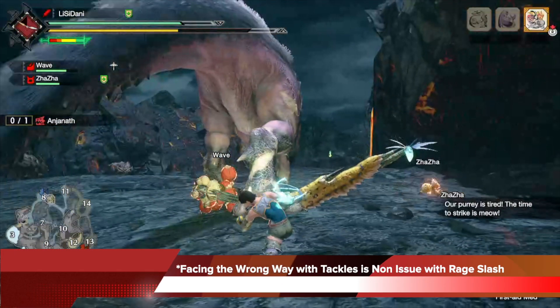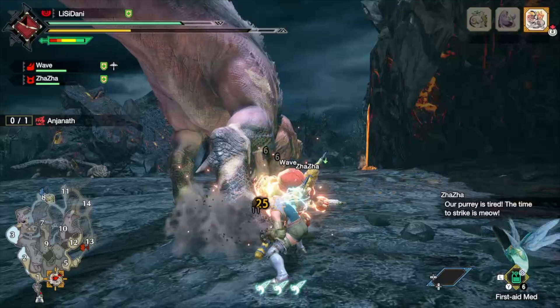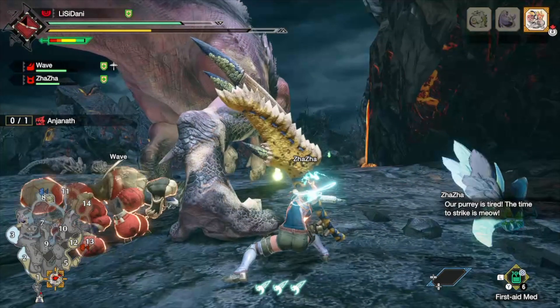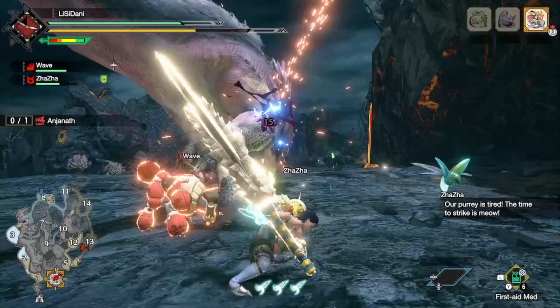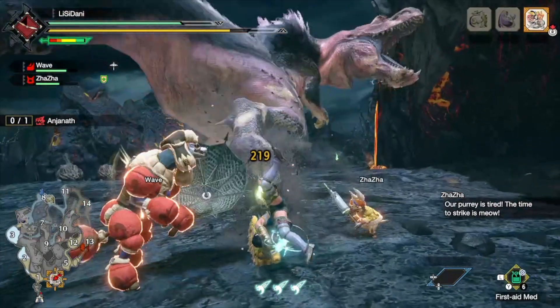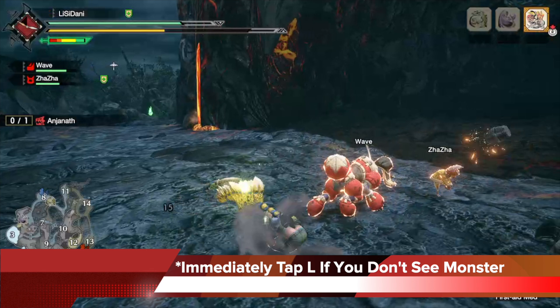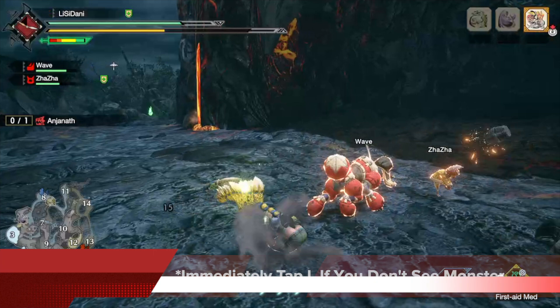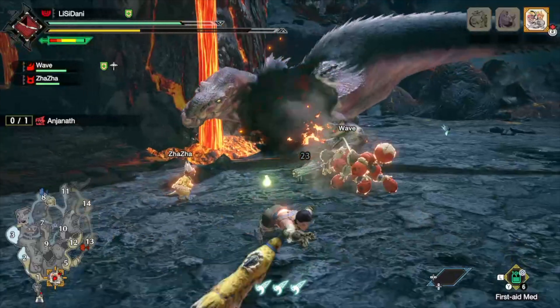On high rank solo play with the greatsword, a key fundamental is that facing the wrong way with tackles is a non-issue if you have Rage Slash — you have to buy into this. You can see me facing the wrong way but rolling into the monster to make the tackle hit. I no longer have to face the correct way because the Rage Slash has 360-degree aim — it's not a true charge slash. You can turn your body completely around and hit the opposite direction. As you're tackling and swinging, immediately tap L if you don't see the monster, because you might lose your camera position. Once you've targeted the monster at the start of the fight, tapping L will swing the camera right back to it.